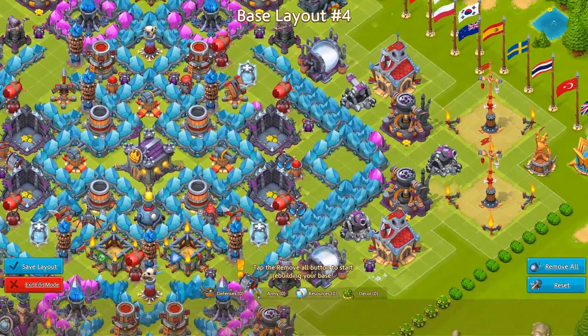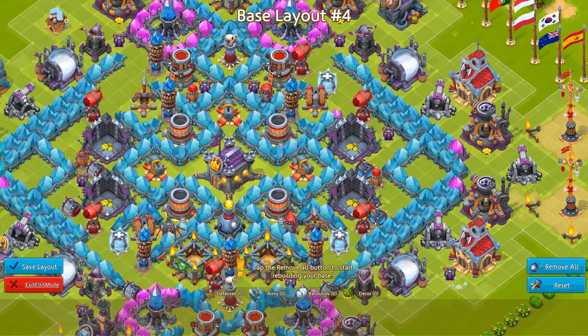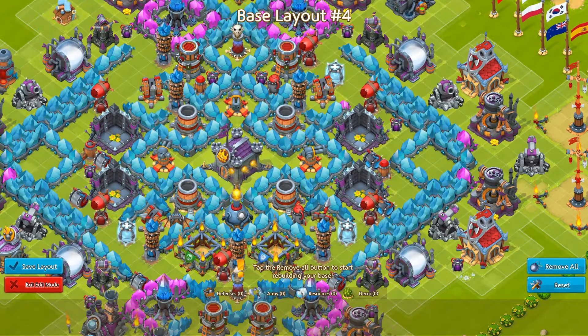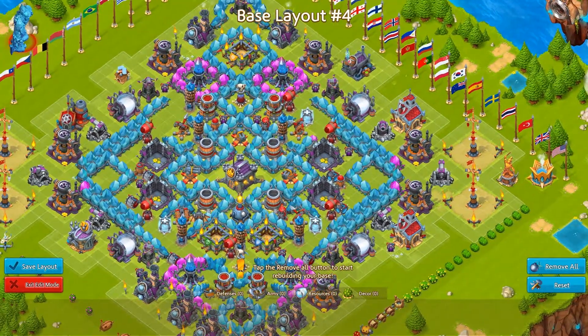Furthermore, the cannons on the side make sure that I will kill the healers early if the player does not take them out. Also it is a base layout which is pretty reliable against dragons as skyharp wounds are not too close together, but since we don't use them in this season that doesn't affect our players.